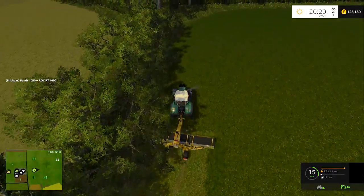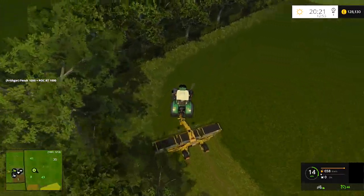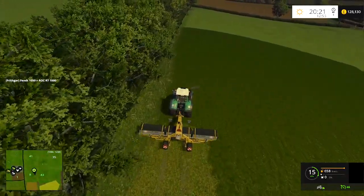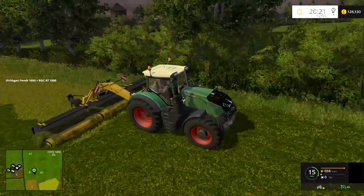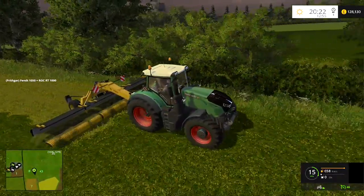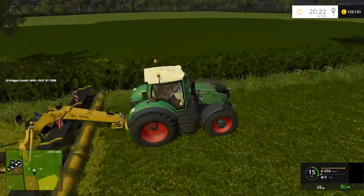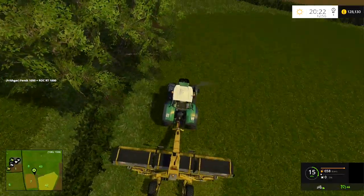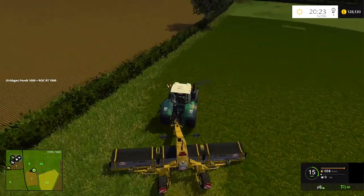You go back around the opposite way and it throws everything back onto the same heap again, giving you a double-width windrow. I realize that a massive great big rake would do the same thing in a single pass, but then we wouldn't get to see this thing working — and it looks fantastic. The animation really looks cool the way it works.